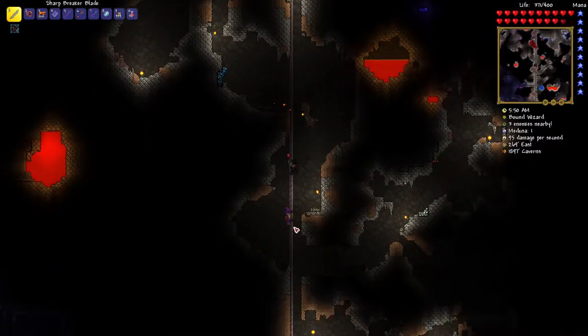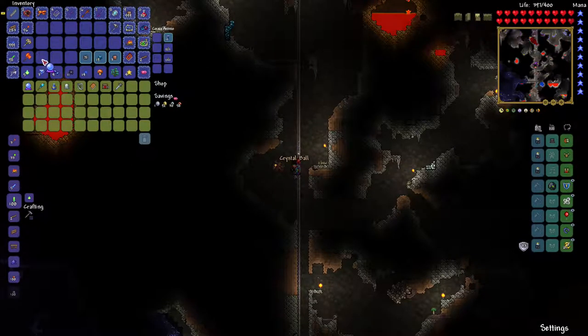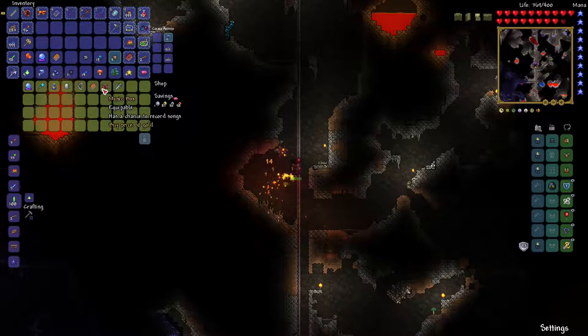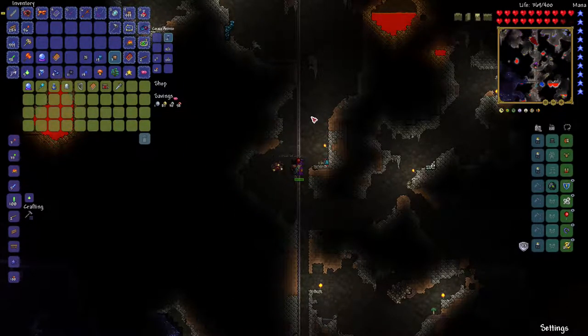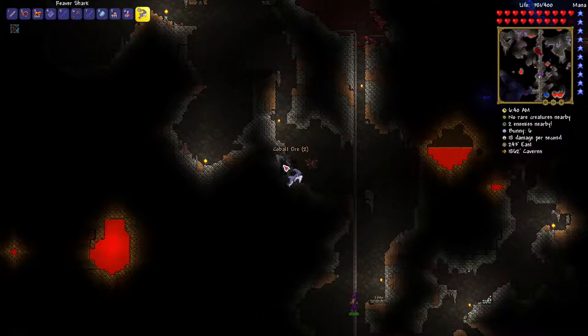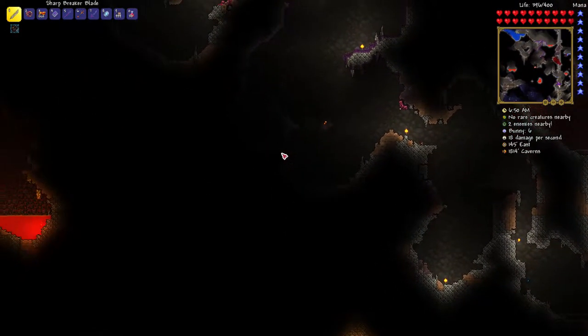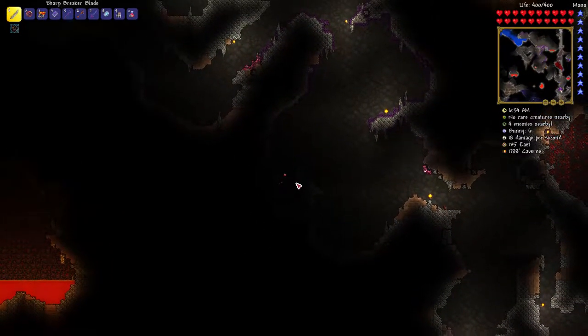There's the Wizard! You can find him randomly underground — he's an NPC you have to free, like the Goblin Tinkerer. I'll buy the crystal ball from him. There are also music boxes — if you have one activated in your inventory and stand in a biome long enough, you can record that biome's music and then place the music box down somewhere to play it. There's also a magic tome. This crystal ball enhances your magic when you place it down, kind of like the ammo box.